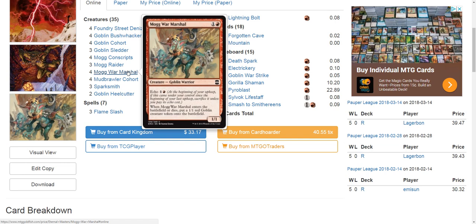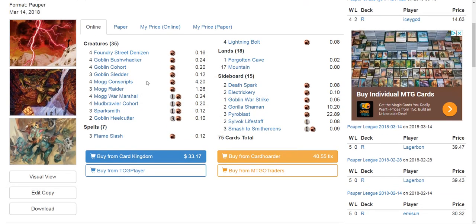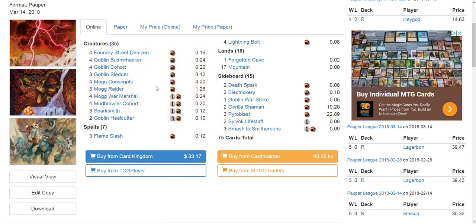That's really hard for your opponent to deal with if they don't have a sweeper. The other nice thing about Goblins is if they're playing something like Crypt Rats, that deals damage to them as well. You can utilize Mogg Raider to never get completely blown out by sacrificing Goblins to beef up other Goblins or at least force them to Crypt for more damage. The same goes for some of the black sweepers that also do damage to the controller.